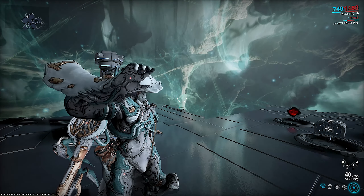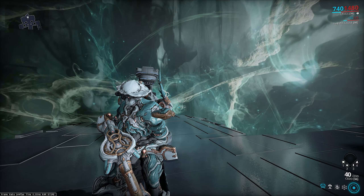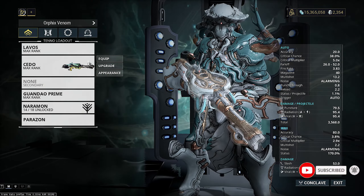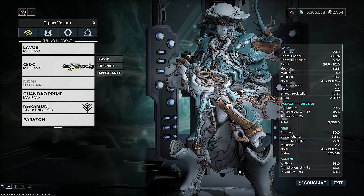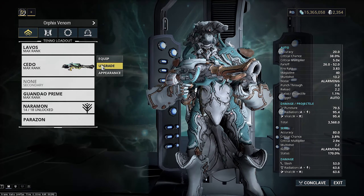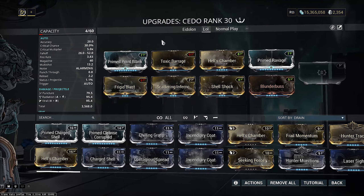Hey everyone, welcome back. Today we're going to be looking at the new shotgun Cito, the signature weapon of Lavos. Both of them dropped with the new Operation Orphix Venom recently. This is a very interesting and unique shotgun that has a secret perk — it has built-in condition overload into its shots. This actually makes it one of the strongest guns in the game, being able to pull off crazy hybrid setups.